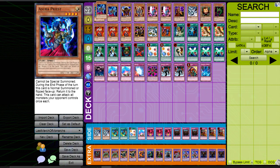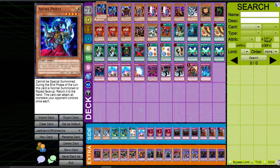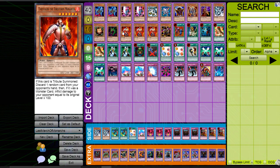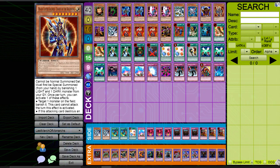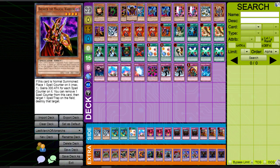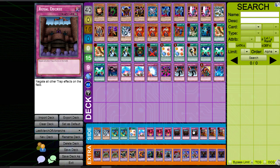Okay, let's start with monsters — we have 16 monsters. First, let's start with Sangan, which has multiple targets: the first one is Sinister Serpent, then we go to Big Shield Gardna, and the last one is Twin-Headed Behemoth. The idea behind these cards is that all of them are really good for Monarchs. Sinister Serpent is just a staple that works brilliantly — you can summon it and then tribute it, or discard it for any reason.